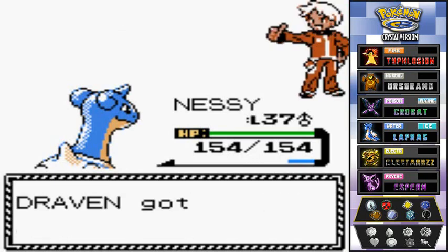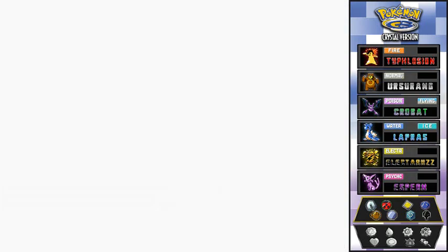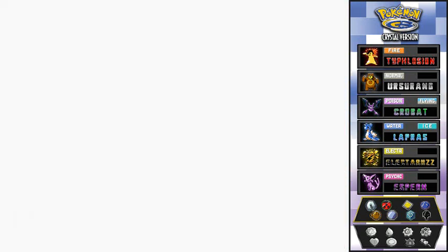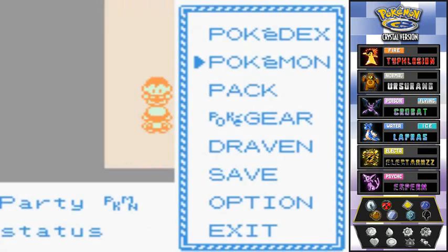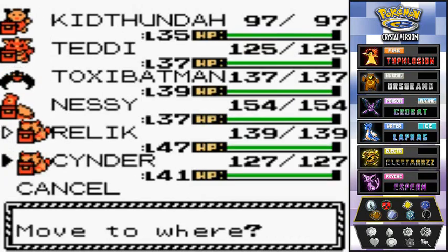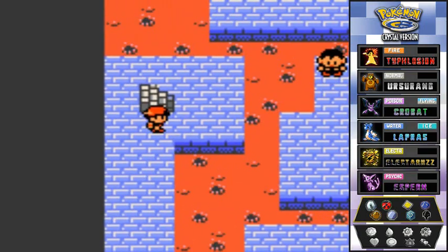I'm going to revive Kithunder — he couldn't handle those dragon type Pokemon. Now I'll switch to Relic since he's my strongest Pokemon right now. He can help out a little.